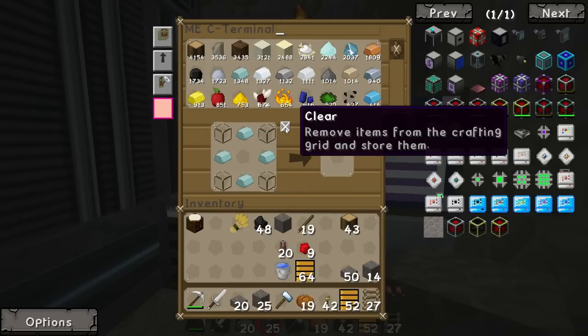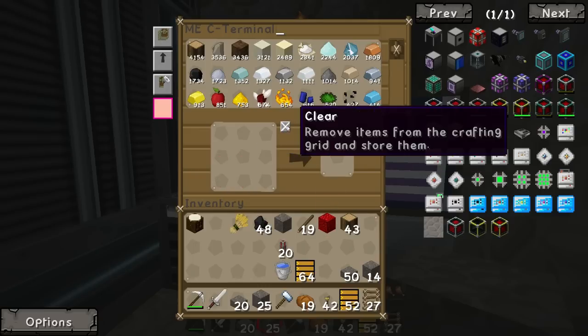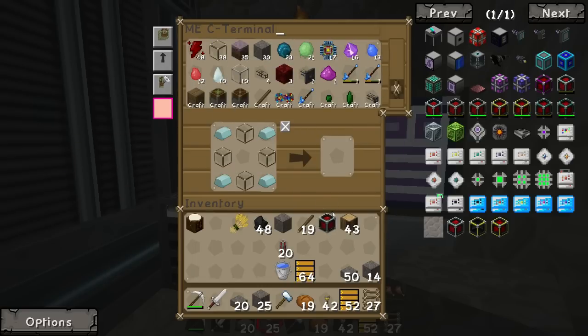This might not work - this might be around the wrong way. I've just lost all that back into the system. Clear that. So we want lead, lead, lead, lead. Glass. And this thing. That's what we wanted.